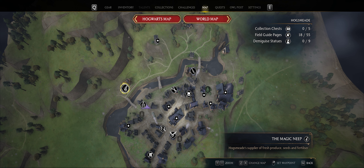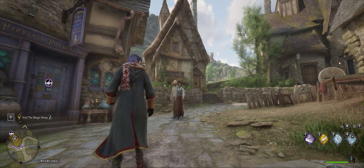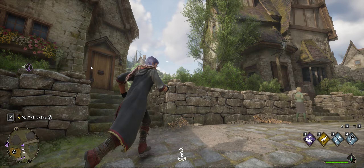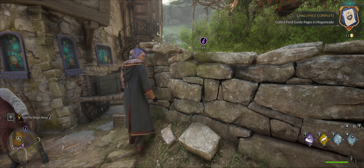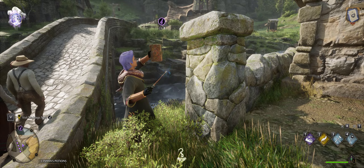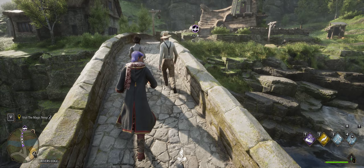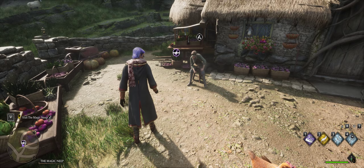Right, let's go to the other one - visit the Magic Neep. I think that's right on the outskirts. Put a marker there and let's go to it. Now where's that page? There it is! There's another page under the bridge, look. Here we are - Revelio, yeah cool. Oh hello there, please come in.